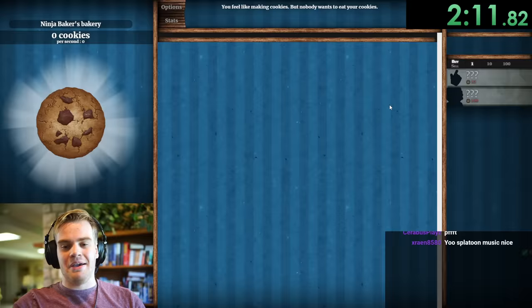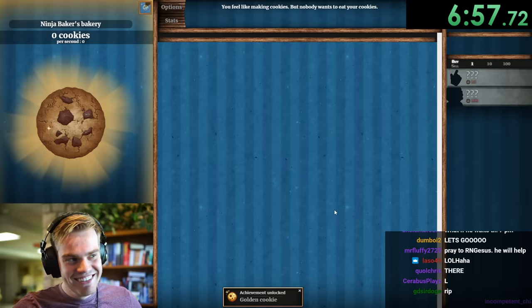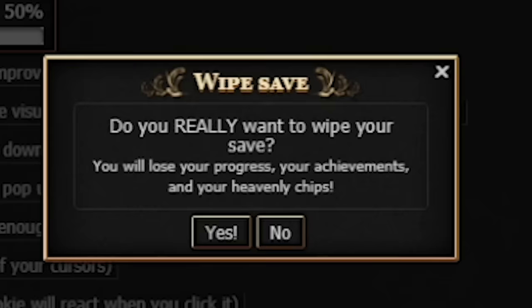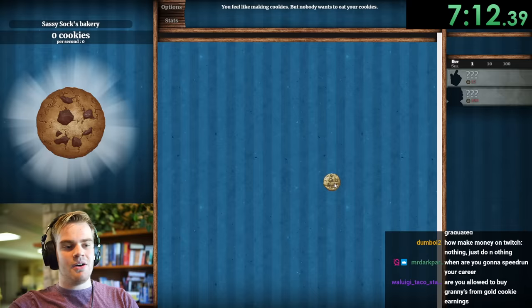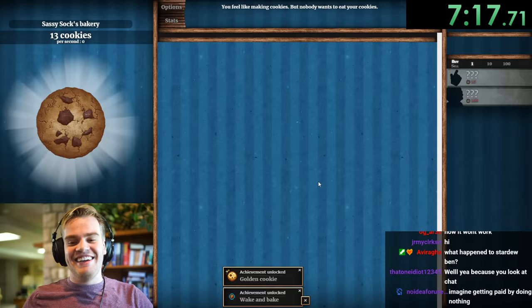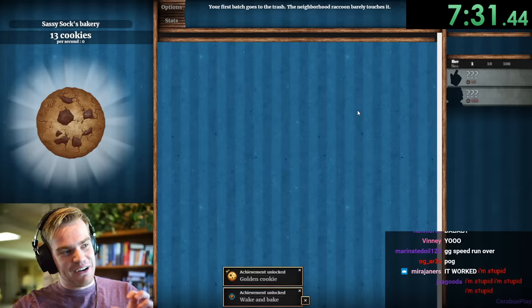We got the wrong kind of golden cookie — that's unfortunate. It gave us the wrong kind. Lucky cookie number one — 13 cookies! Now we have to hope we get another one. That's the first part. All we need is one more of those and we can buy our first clicker, but we have to get lucky enough to get another one.